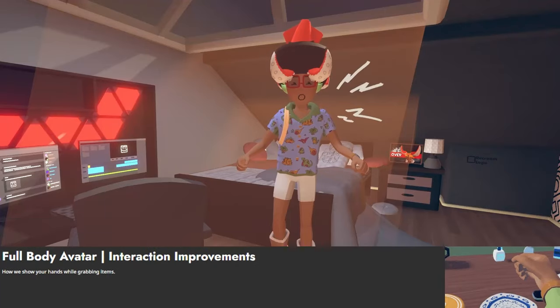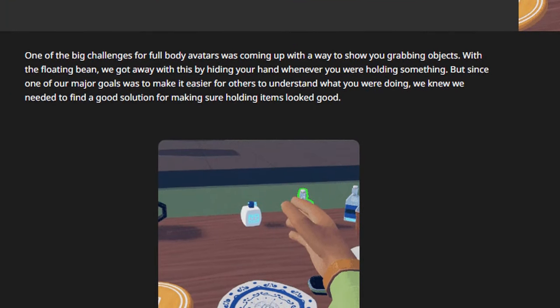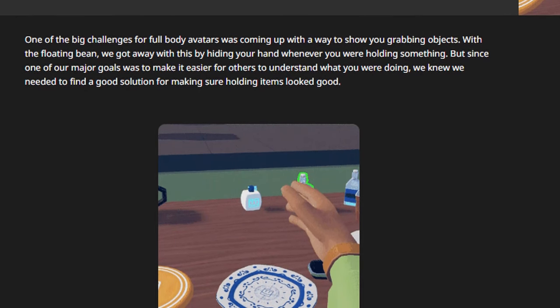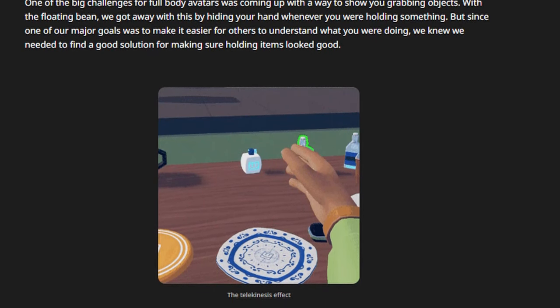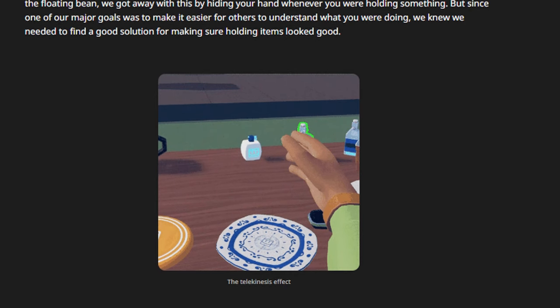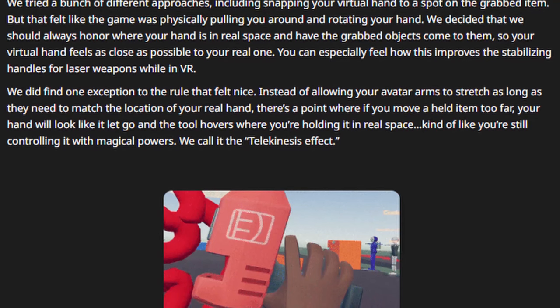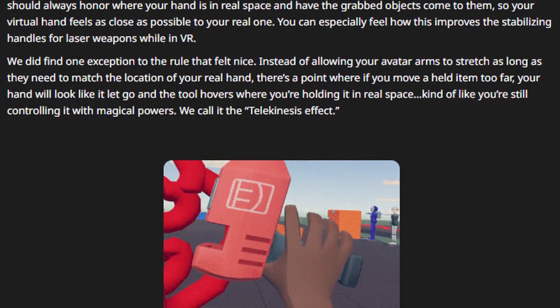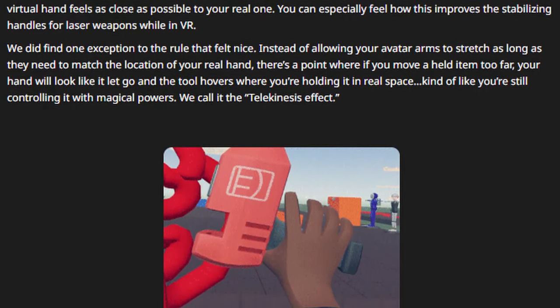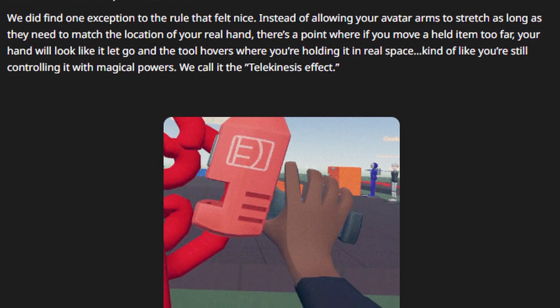For interaction improvements — how they show your hands while grabbing items — one of the biggest challenges for full body avatars was showing you grabbing objects. With the floating bean they got away with this by hiding your hand wherever you're holding something. But since one of their major goals was to make it easier for others to understand what you're doing, they needed to find a good solution for making sure holding items looked good. They tried approaches including snapping your virtual hand to a spot on the grabbed item, but that felt like the game was physically pulling you around and rotating your hand. They decided they should always honor where your hand is in real space and have the grabbed objects come to them, so your virtual hand feels as close as possible to your real one. You can especially feel how this improves the stabilizing handles for laser weapons in VR.